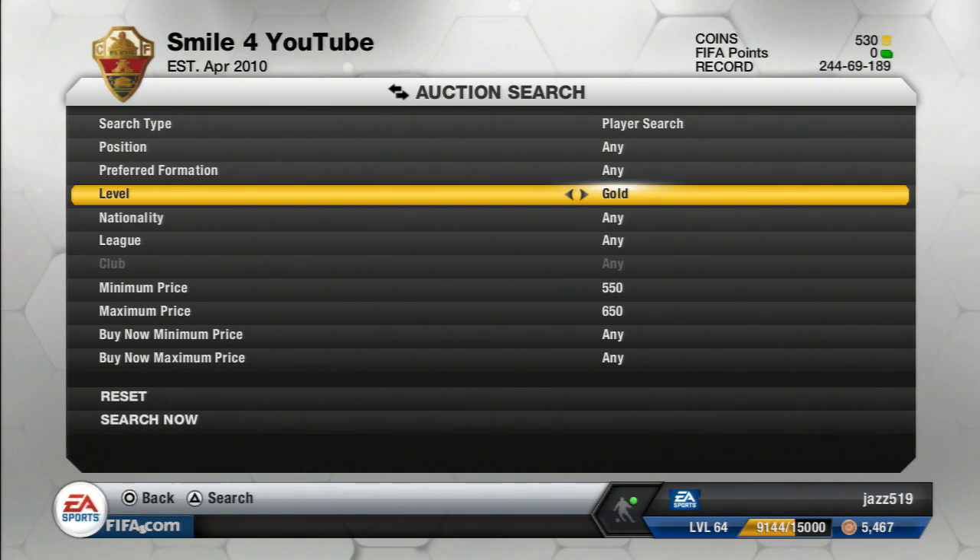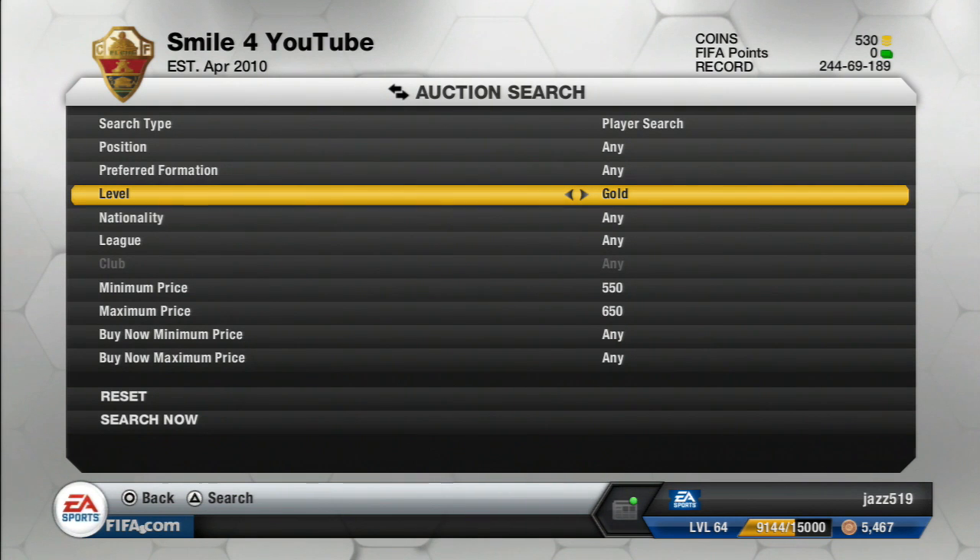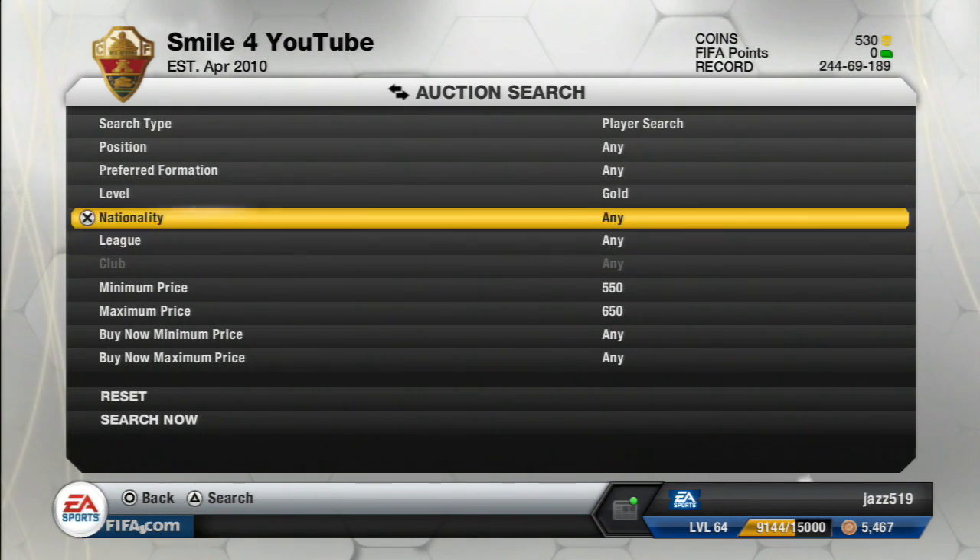For this episode we'll be focusing on the 600 coin method and the formation method. The 600 coin method is a really simple method — anyone can use it. It's best for people who have about 5k to 20k, and you can make about 15k an hour if you do it properly with about 30k. It doesn't really require that much skill or effort.